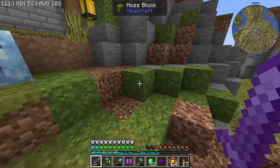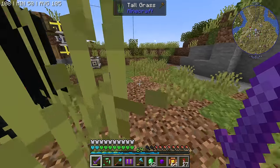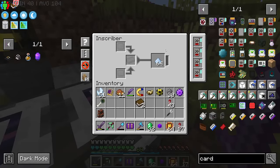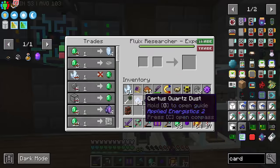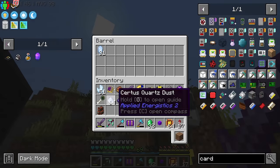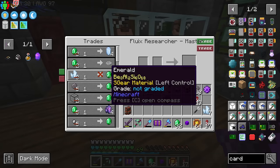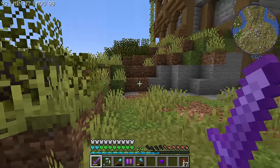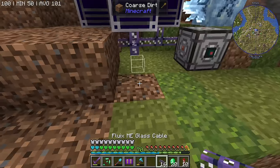I think our first order of business is to start automating the production of Certus Quartz. So I have upgraded my inscribers - they work a teeny tiny bit faster. And I have also realized that there are villagers for Applied Energistics. He does sell you Certus Quartz you can charge it, and you can sell it back to get a profit. It's just that they don't really trade that often, so automating the budding Certus Quartz is going to be the easiest thing we should be able to do.